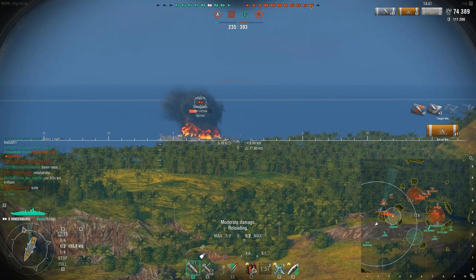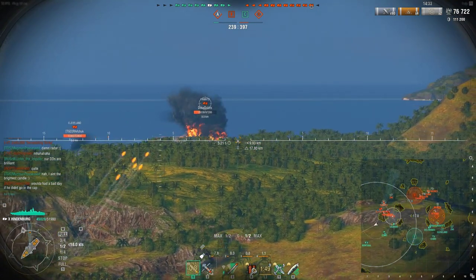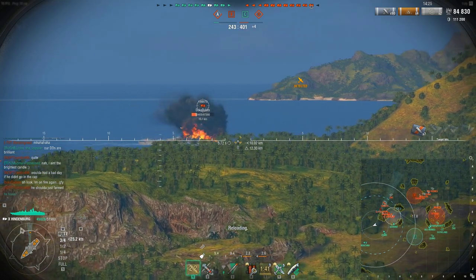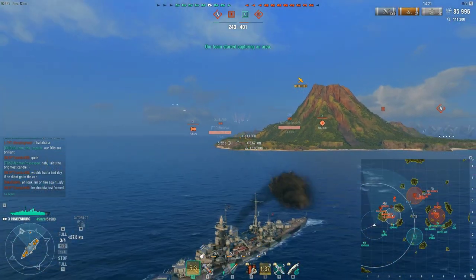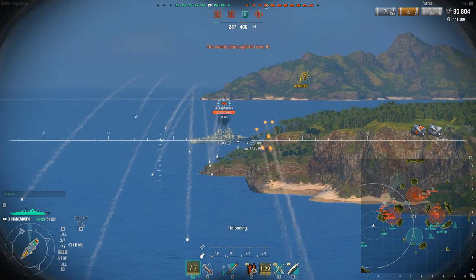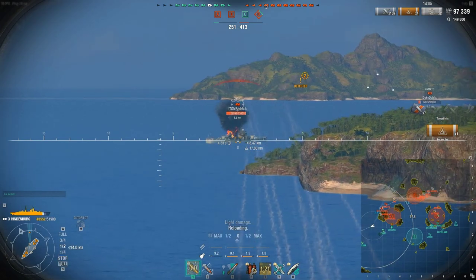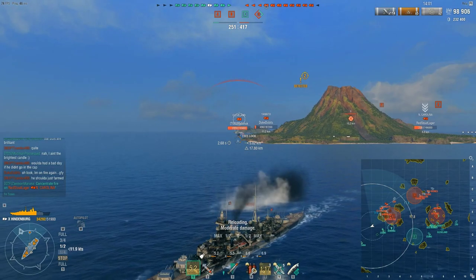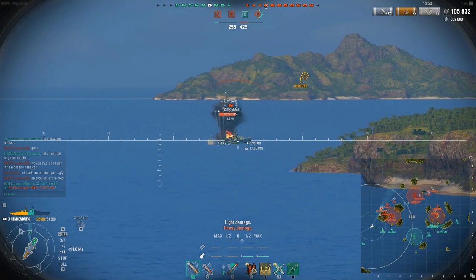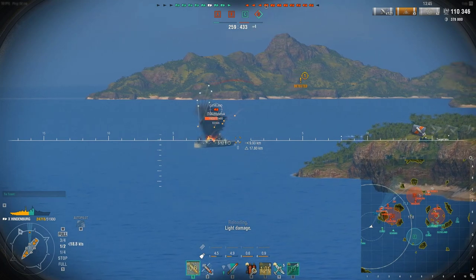Coming up here, the Yamato has pushed into the island — which he should have done a while ago to save his HP. His repairs are on cooldown, his heal's probably on cooldown; he's basically been abused this game. I'm starting to come out far enough that this Cleveland is going to have shots on me. I think this Cleveland is angled enough that my AP won't really work — doesn't really matter, Hindenburg is absolutely disgusting. I'm just working this Cleveland over at this point.